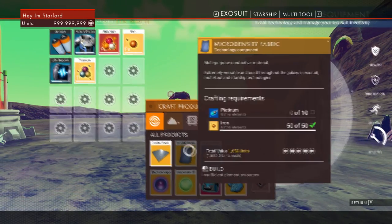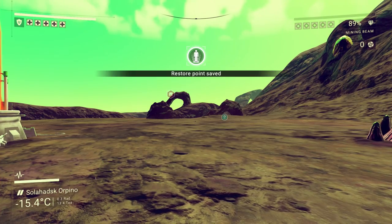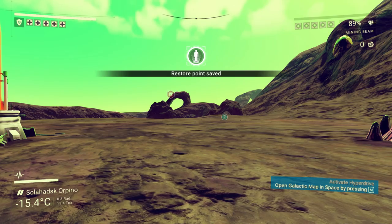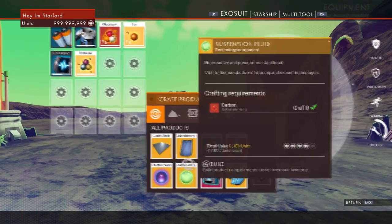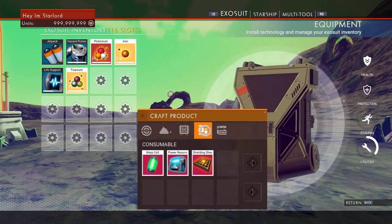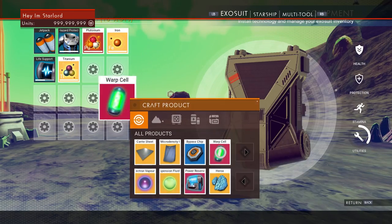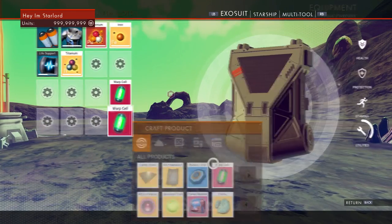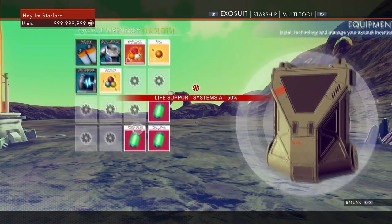This next one is pretty cool. As you can see I cannot craft anything, but if we activate one of our cheats and go back into that menu — there it is. I can now create all of these products without needing to have any of the resources. I have no titanium, no thanium, and no antimatter, but I can still create a warp cell. That is literally how easy it is.